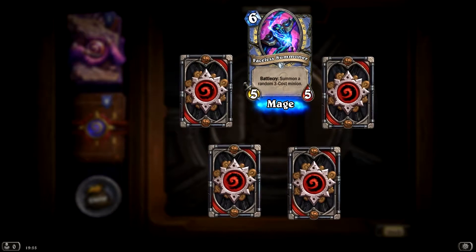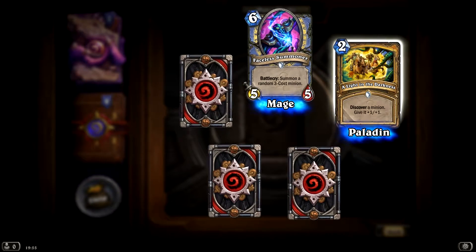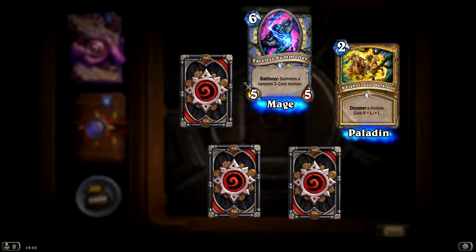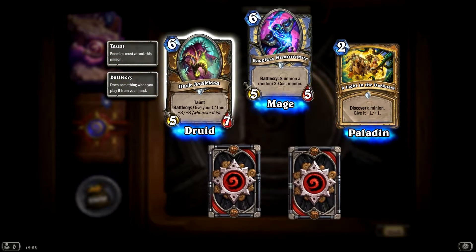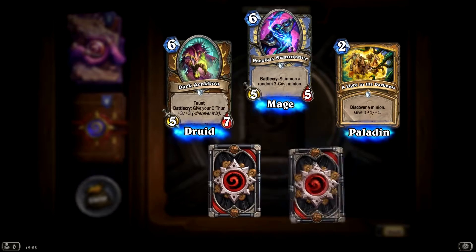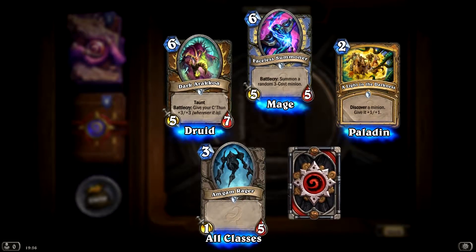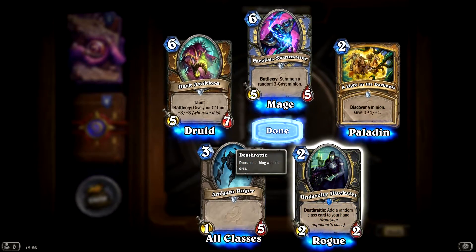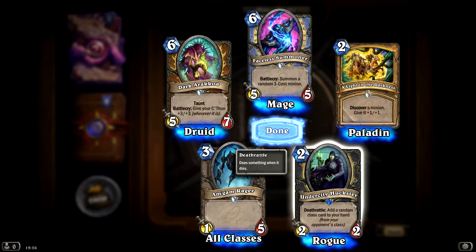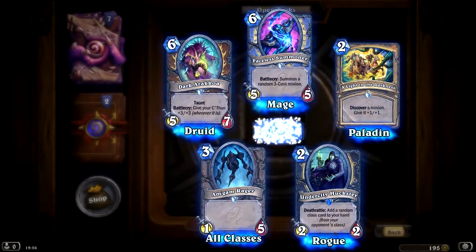Fearless Summoner — summon a random 3-cost minion. Ooh, A Light in the Darkness — discover a minion, give it plus 1, plus 1. Nice. Taunt — give your... what the fuck, is everything like something with a plus? Oh no, this is a normal one, all classes. Add a random class card to your hand from your opponent's class, but it's on a rogue — I don't really play rogue.